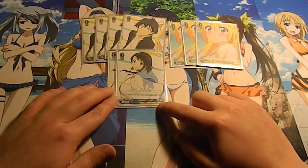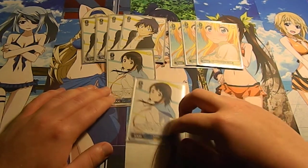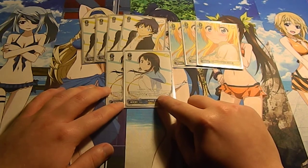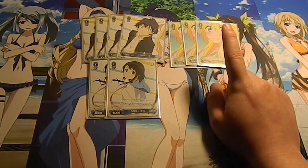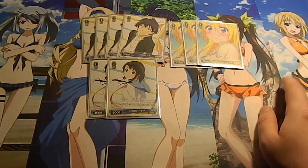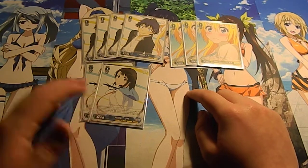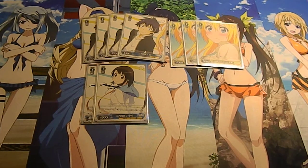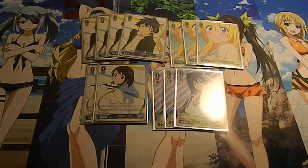I run two of this Onodera — basically she gives all of your other key characters plus 500 power. You can also rest two of your characters to select one of your characters and give them the ability that if they reverse an opponent's card, you draw one card and send one card from your deck to your clock. She's basically like the Vivid Blue of Vivid Red Operation. I also run three of this Tsugumi backup at level one cost one — she backs up for 2000.